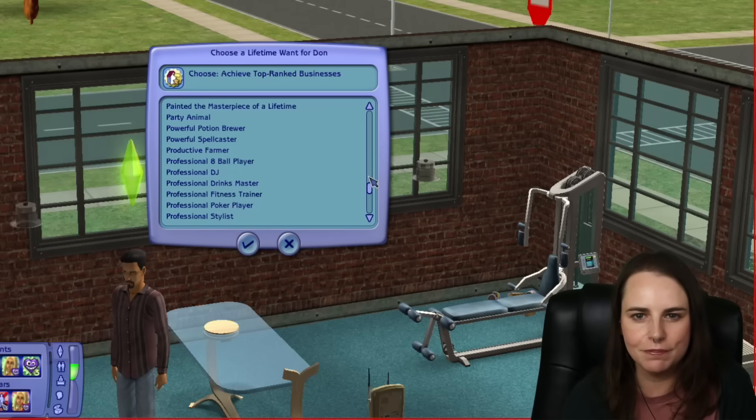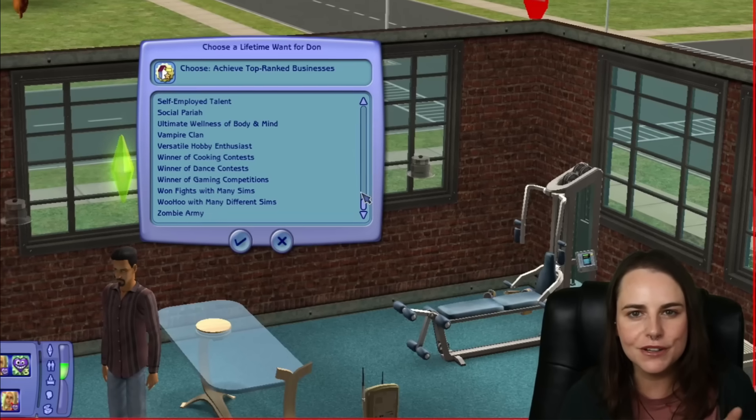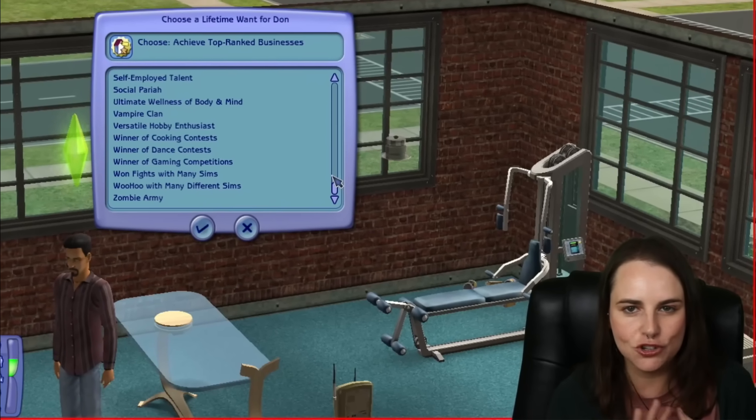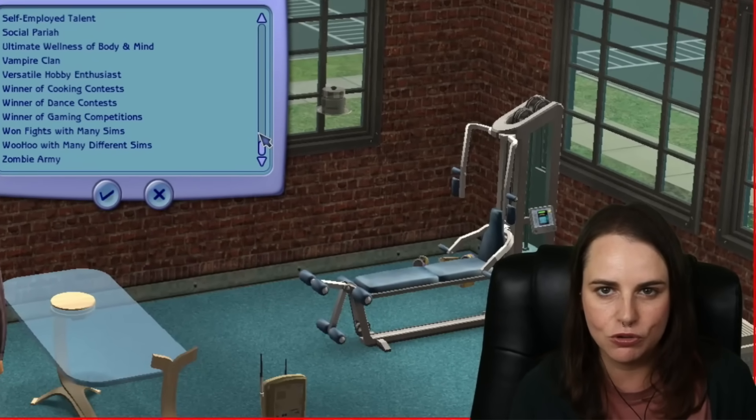I am a wants-based player so my Sims don't usually reach their lifetime wants, but I like for them to have something to work towards. Regular UFO Passenger — I love that. Social Pariah. Vampire Clan. I am so excited to get started playing with these and trying them out in my personal game and in the games that I stream and record.